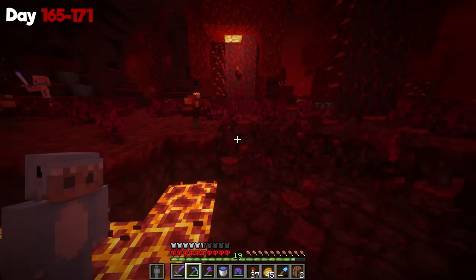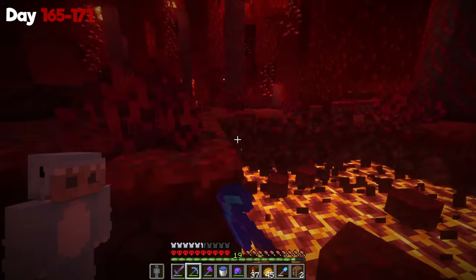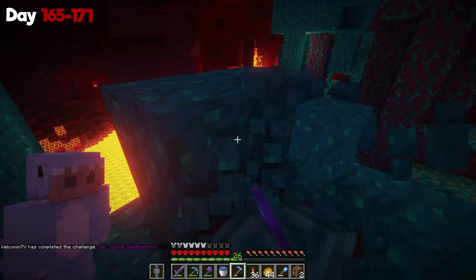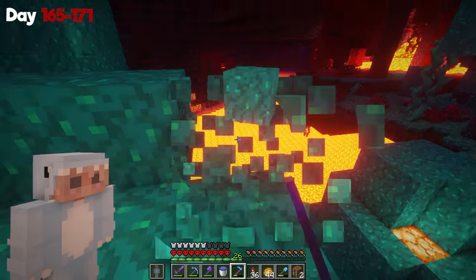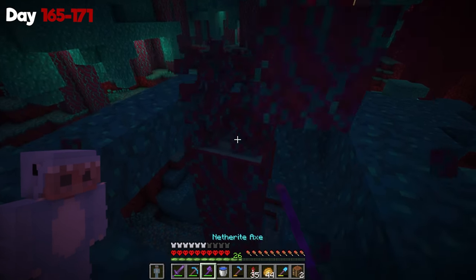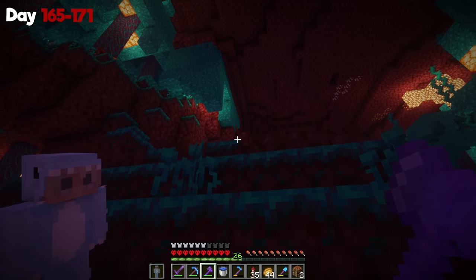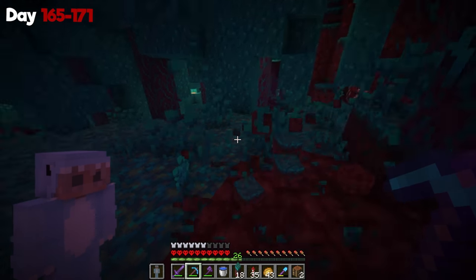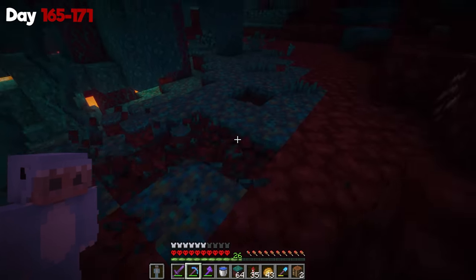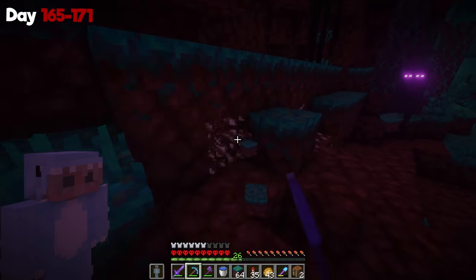The lovely crimson forest was my next humble abode. I started stripping down trees as well as their leaves and the fungus light on the inside. I also used the silk touch pickaxe to gather all of the ground nylium — I think that's what it's called, it's just red and different than netherrack. This biome probably took the longest because of all the trees I had to cut down — and yes, I later realized I didn't have to do this at all, and you'll see why in a minute. I repeated the same process over in the warped forest biome, which is basically a carbon copy but just blue. I mined up the trees, their leaves, and the glowing fungus thing just like I did in the red biome. I really enjoy the blue aesthetic of this place.